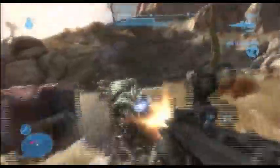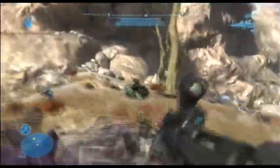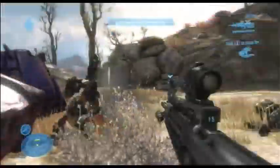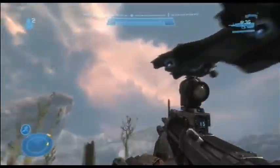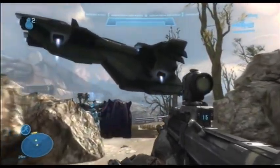Now we have the DMR in our hands, very useful for taking down grunts and any kind of unit that does not have any shields on and its head is exposed. Two shots to take down the grunts with little masks on them, just one on the ones that don't have any masks whatsoever.